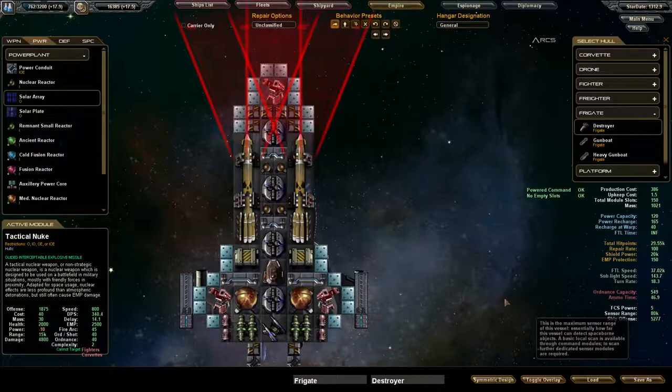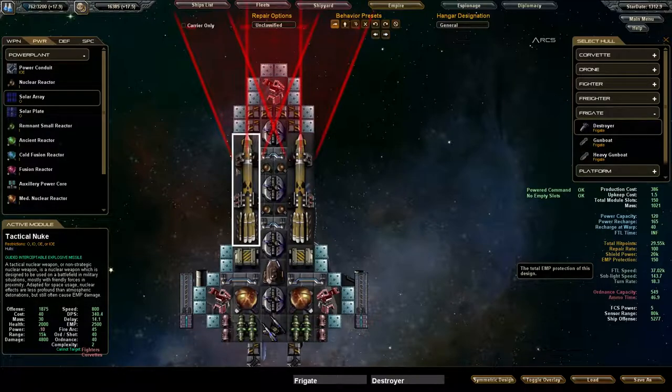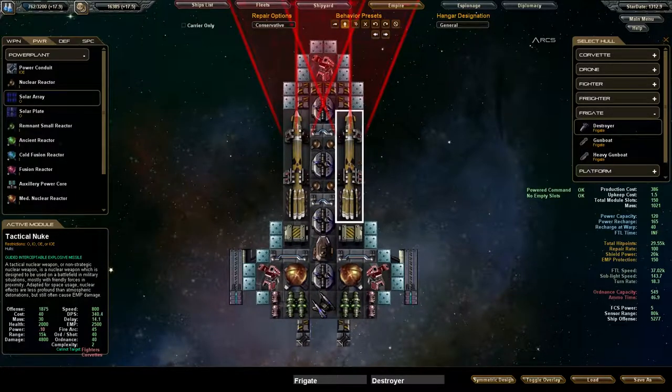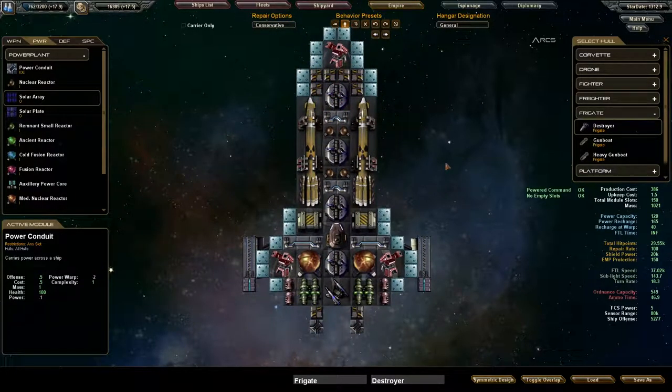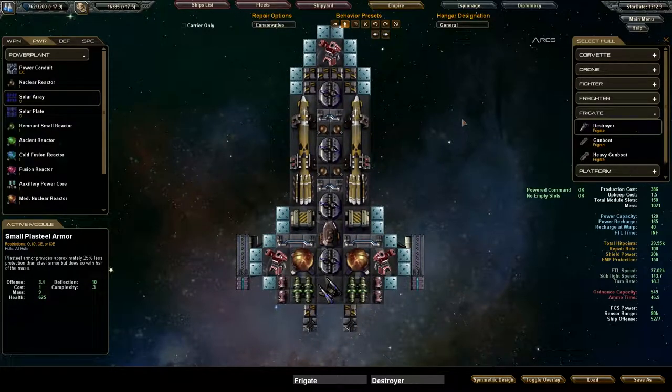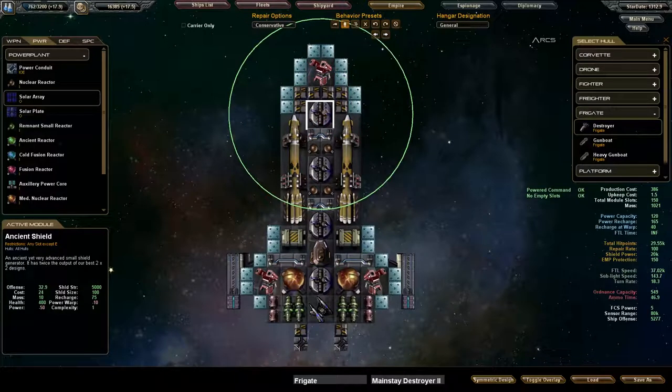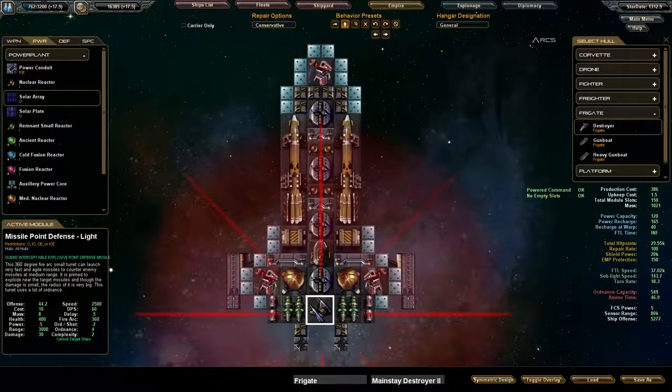Ship offense: 5,000 — before it was at 2,000. This is double. And we have a shield power of 20K now versus our 10K. This is a 100% complete upgrade to what we had before. Holy shit. I've outdone myself this time. So we're going to save that — that will be the Mainstay Destroyer 2, and it will just replace all of our mainstay destroyers. Why wouldn't I just make these forever? It's too good.